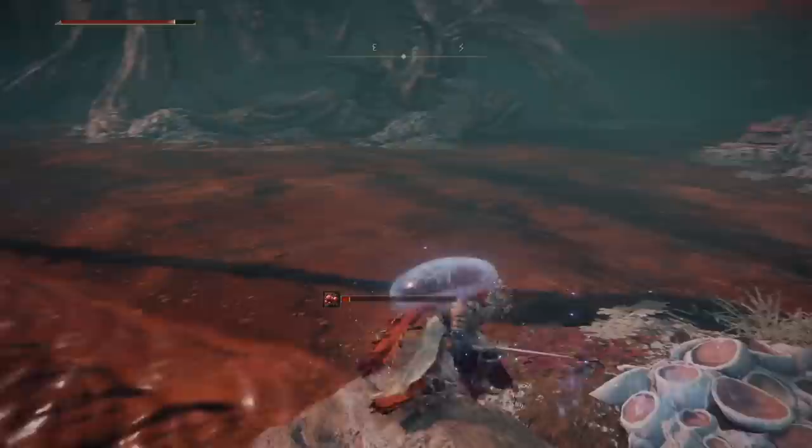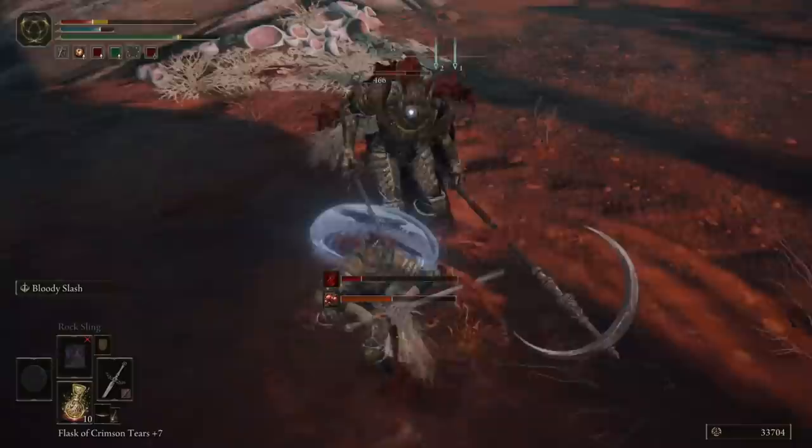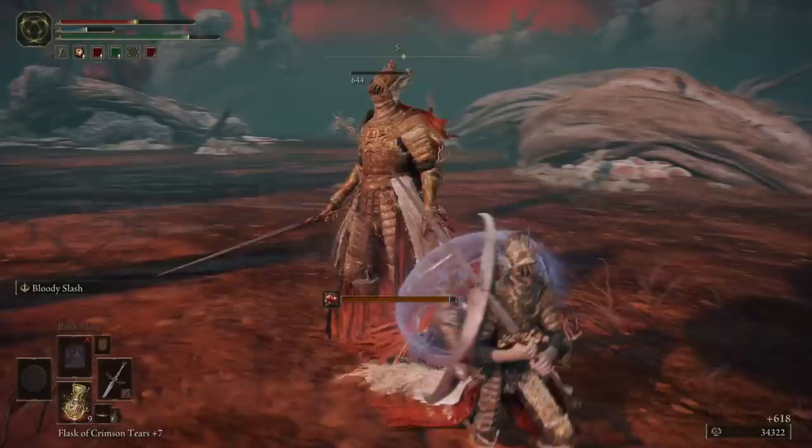Once you have killed these four to five enemies on the path, fast travel back to the Site of Grace and repeat. Every time you kill one of these enemies, they have a chance to drop either their sword, their scythe, or one of the four pieces of their armor set. Spend enough time killing them and you'll get the full armor set complete for yourself.